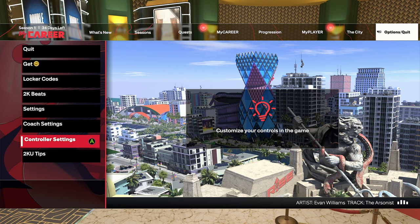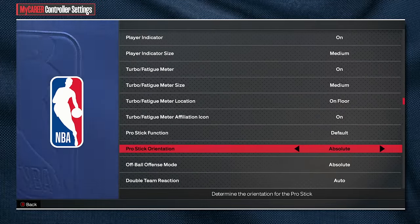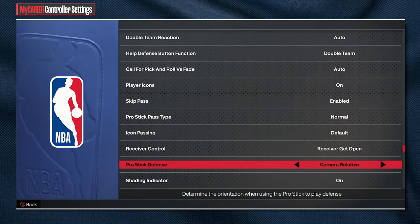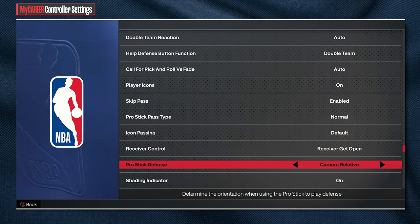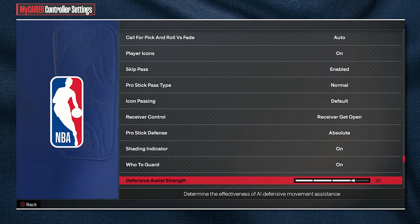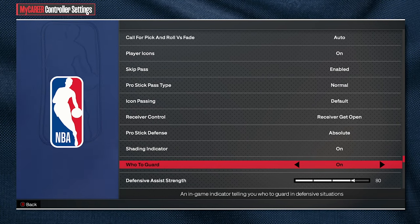The first thing we want to do is make sure we have our defensive settings right. Go down to controller settings and scroll all the way down to the bottom until you find Pro Stick Defense. You want to make sure it's on Absolute — camera relative is absolutely terrible, do not use it. Always have it on Absolute; it means that whichever side you swipe to is the right side and it's not based on the camera.